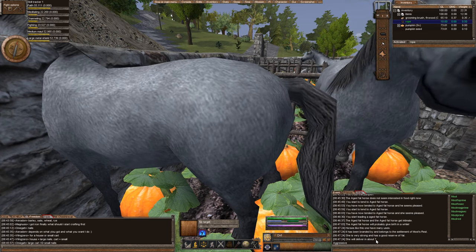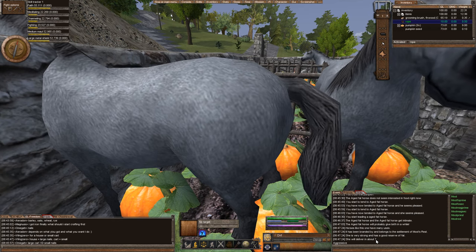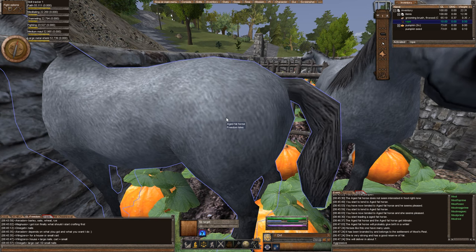You can breed every 45 minutes or attempt to breed every 45 minutes. You can groom every 45 minutes. So if one animal is not interested, just try again. We can see that they get intimate and the horse will probably give birth in a while. To find out how long it takes, you're going to examine the female horse, and she will deliver in about seven — that's seven weeks. I think it's like 23 real-life hours equals one week in Worm. So in seven days, I'll have a new foal with hopefully four traits.